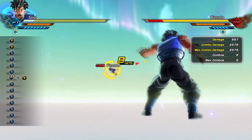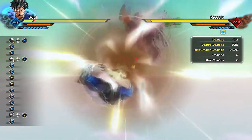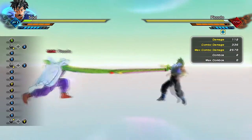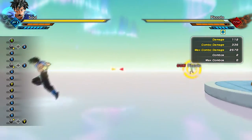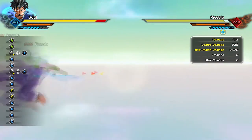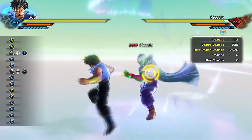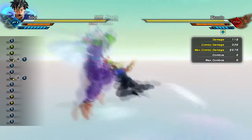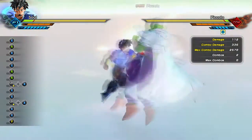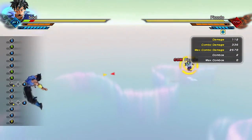Tip number two is perfect blocking. This is the most fundamental and literally the most important thing to do in this game. Block, but don't block too much or for too long, because it drains your stamina. Once your stamina is gone, you're open to attacks. If you're fighting a key character, that's all they need — a small window of opportunity to come in and destroy your health.